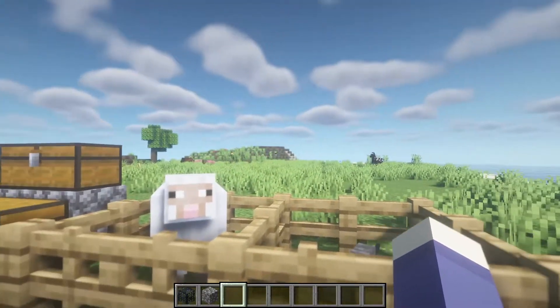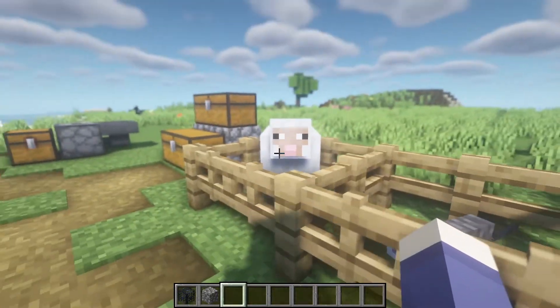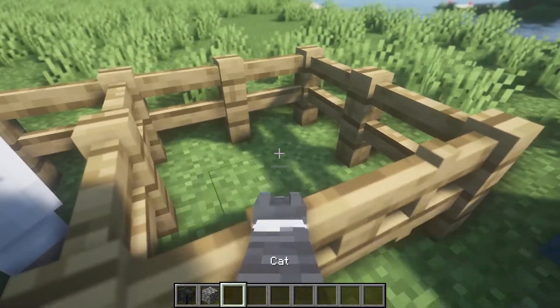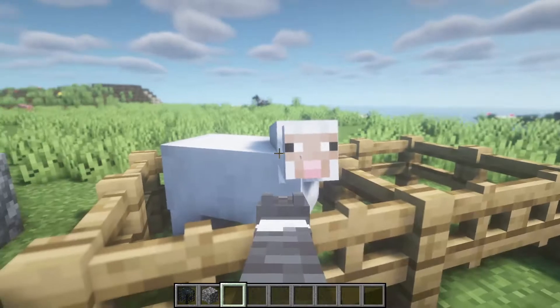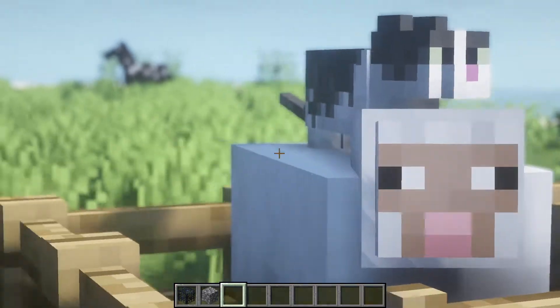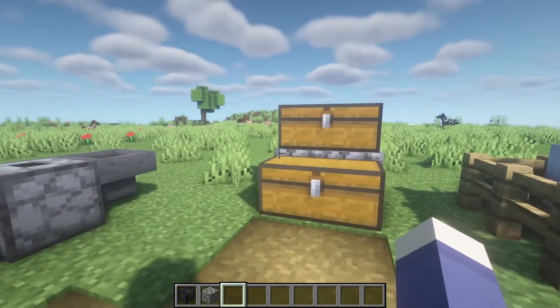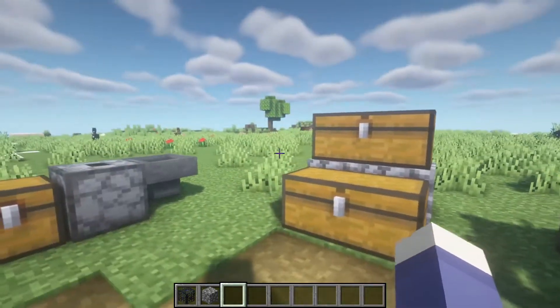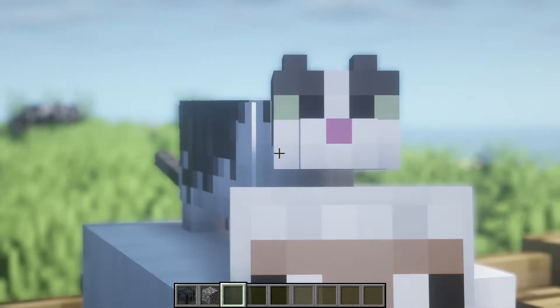It also works with hostile mobs, though you can only pick up hostile mobs while in creative mode — you cannot pick them up in survival. Another really cool feature about picking up mobs, and I love this to bits, is that you can stack mobs. I don't know if there's a limit or a config for the limit, but you can stack at least four of them on top of each other.